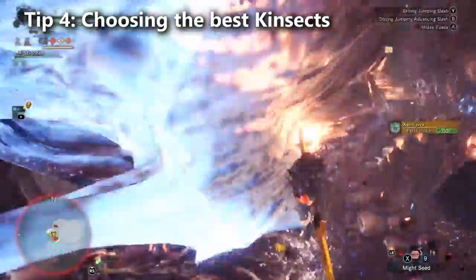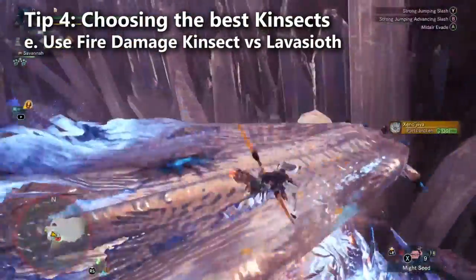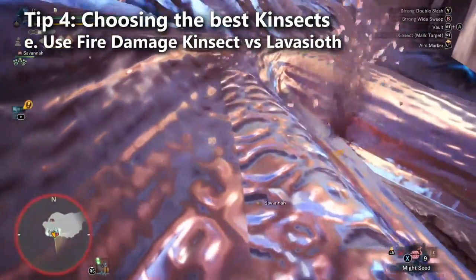Almost forgot: you can also consider using fire element on your kinsect to heat up the armor on Lavasioth. So if you're doing a Lavasioth speed run, you might use a kinsect with fire damage.